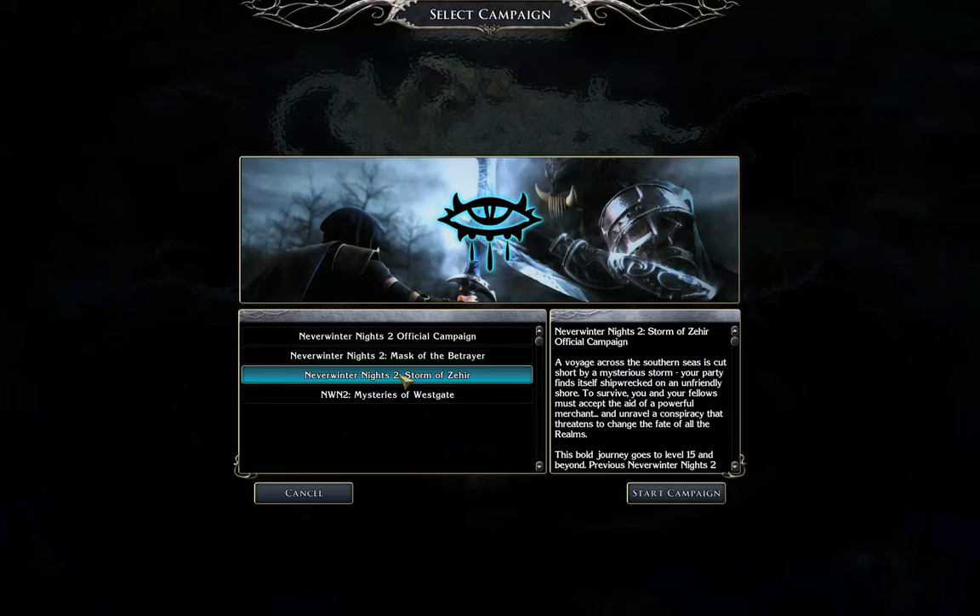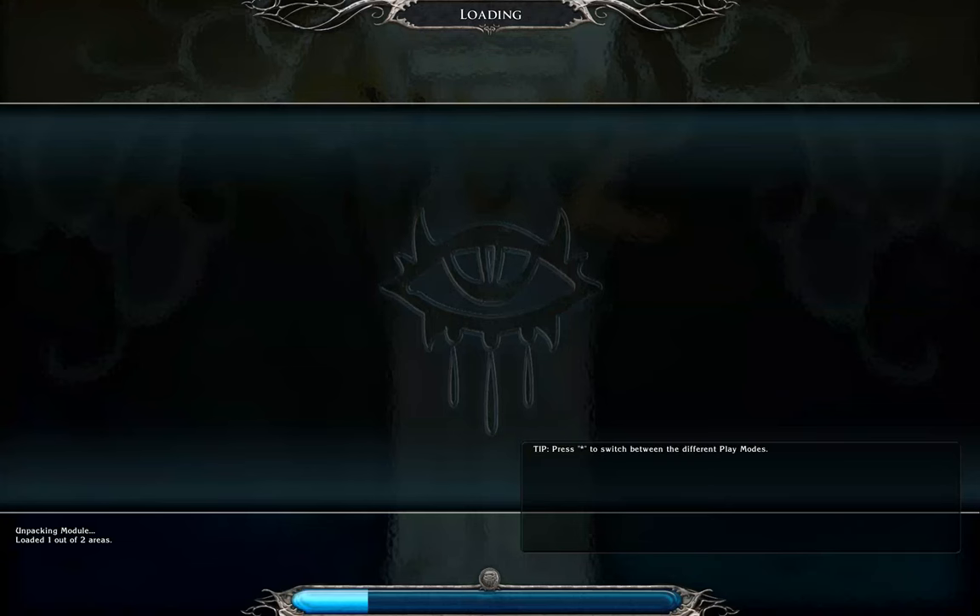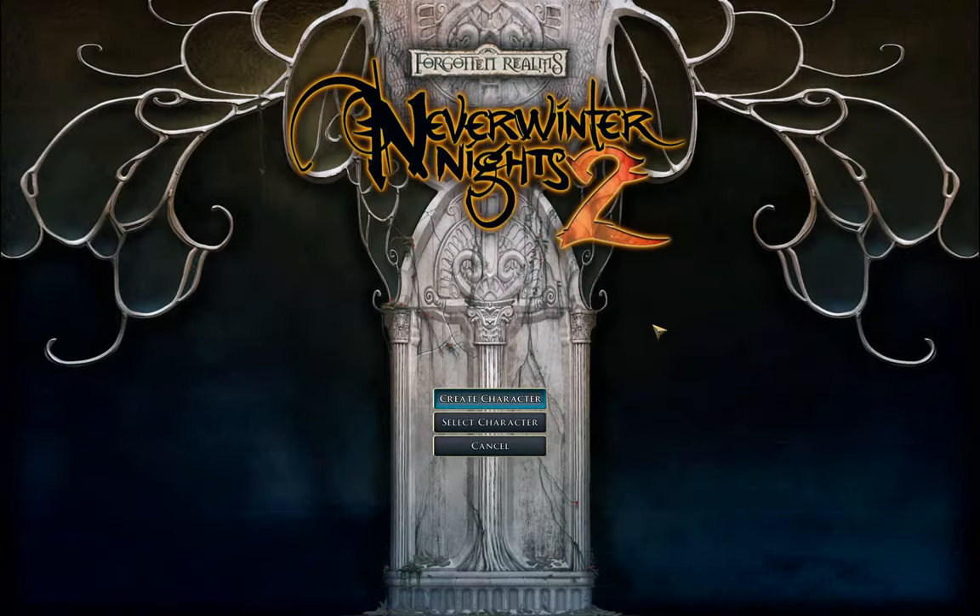New campaign — we're going to pick the official campaign. Because why not? Better start at the beginning. Creating character — this is something I have been thinking about for probably two weeks.